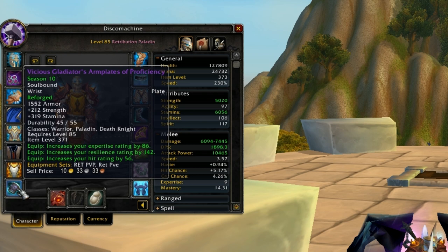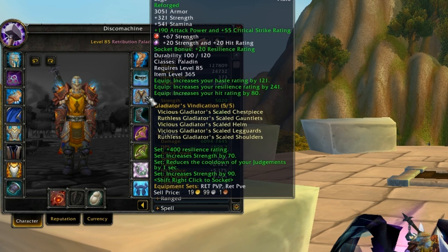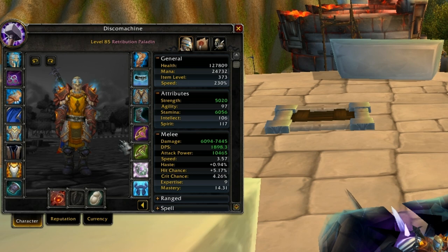For your bracers, you want the expertise enchant. For your belt, you want the mastery enchant. For the belt and glove sockets, you want to gem full strength — the socket bonus is not worth getting resilience or hit gems. For the pants, I'd recommend 20 strength / 20 hit gems, and 190 attack power / 55 crit for the pants enchant. 50 mastery enchant for the boots, with 20 strength / 20 resilience gems. The best rings you can get are the two Ruthless rings, and you want to reforge them to mastery.